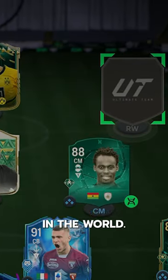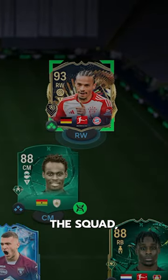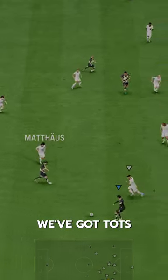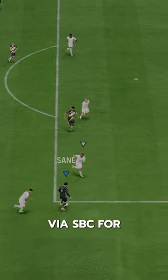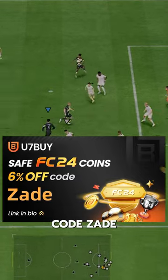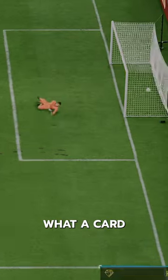One of the most explosive wingers in the world — welcome to the squad TOT Sané! Welcome to Baller or Bust, where we test FIFA cards so you don't have to. We've got TOT Sané, who we acquired via SBC for 430,000 coins. If you need coins, go to U7Buy and use code Zade for 6% off.